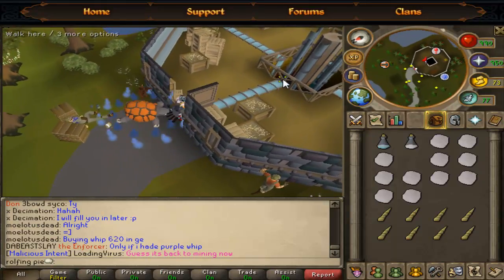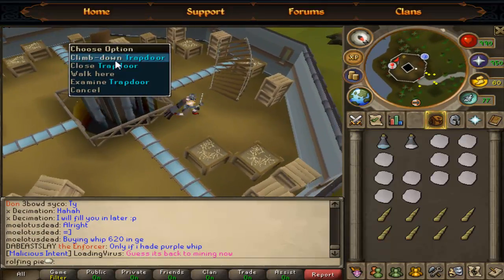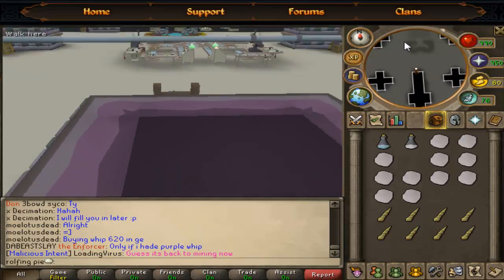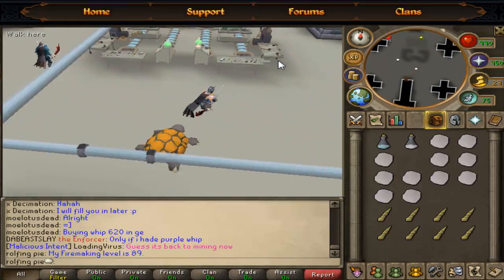Alright, so you're just going to want to open this door and then just climb down. Once you get here, you're going to want to go to the northwestern side — so just go to the north side and then the northwest side.